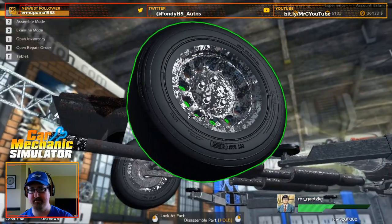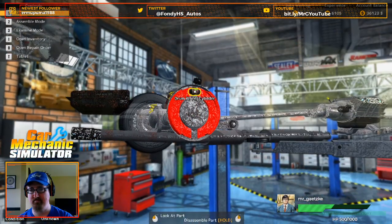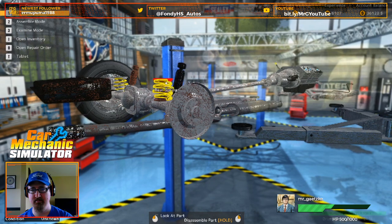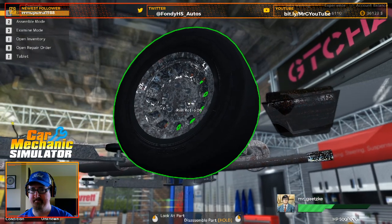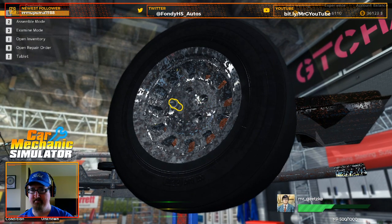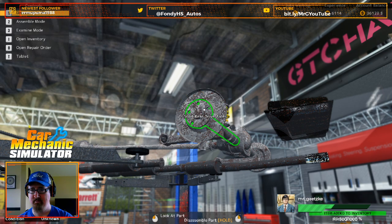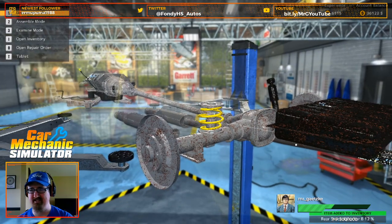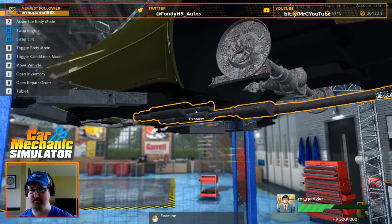Tires need to come off as well. Drum brakes — that's not looking horrible. That's looking horrible though. Let's run on the other side here. Shock absorber's over, definitely out. It's a little rusty, but honestly not horrible horrible.